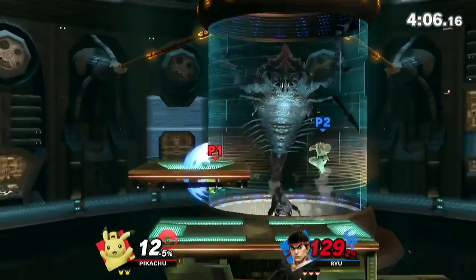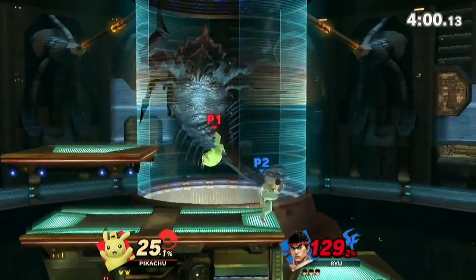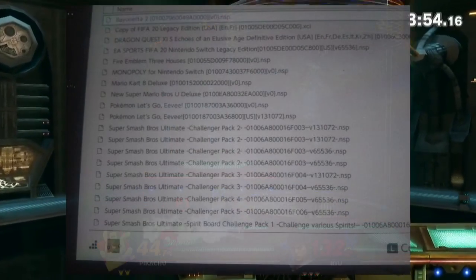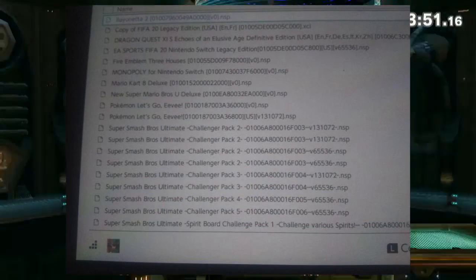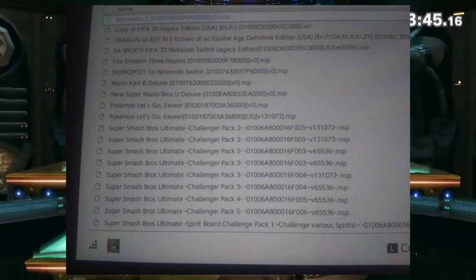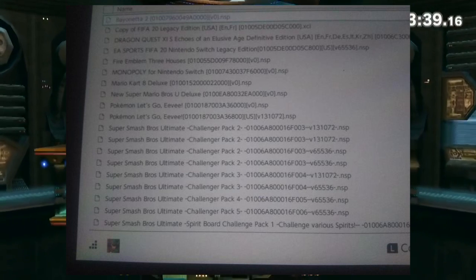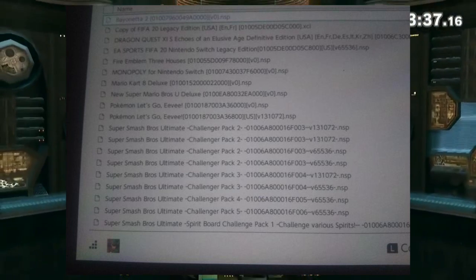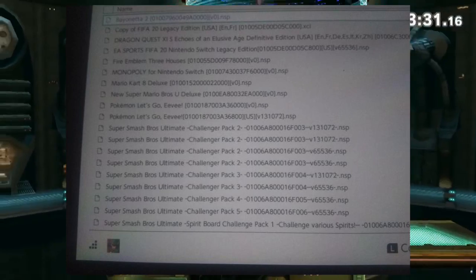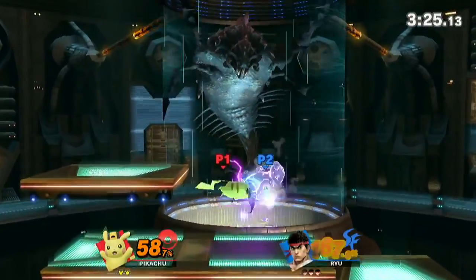I absolutely do not condone doing this, but I have a feeling it's going to pop up eventually. The last thing I want to say is that although they have access to games like Bayonetta 2, Let's Go Eevee, New Super Mario Bros U Deluxe, and Mario Kart 8 Deluxe, that means this is probably all current information — meaning these challenger packs are probably referring to the current fighters pass and not the next one. However, I could be wrong; it's entirely possible it's referring to the next one.